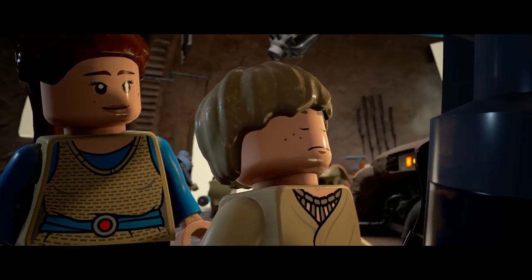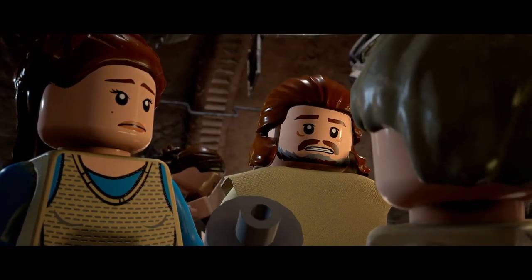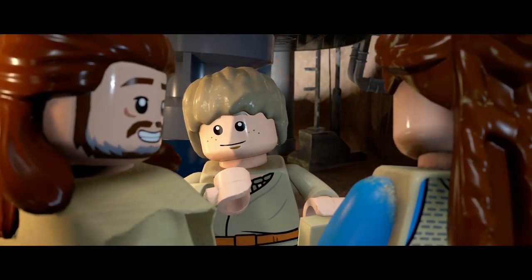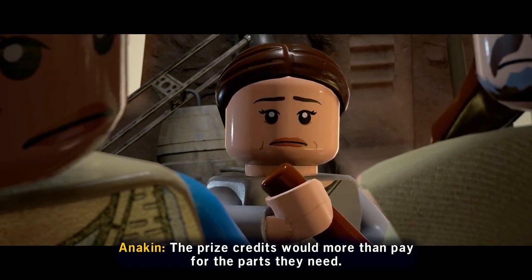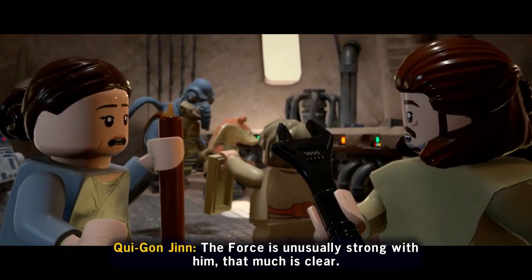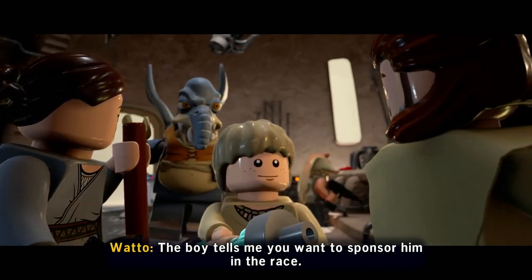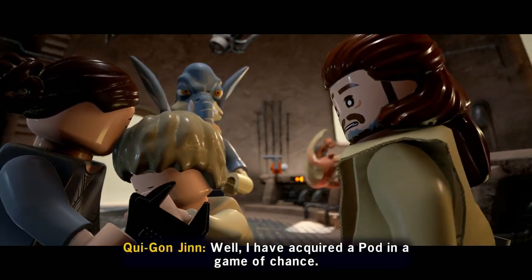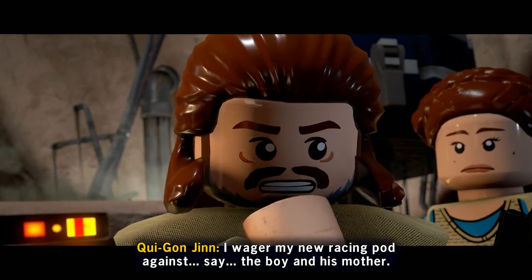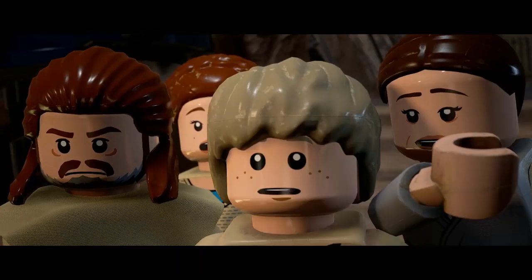'My currencies are no good out here, I need something more real.' 'You're a funny little boy.' 'I'm building a pod right here.' 'There's a big race tomorrow on Boonta Eve — you can enter my pod, Anakin. The prize credits would more than pay for the parts.' 'The Force is unusually strong with him, that much is clear. He deserves better than a slave's life.' 'The boy tells me you want to sponsor him in the race — I wager my new racing pod against the boy and his mother.'